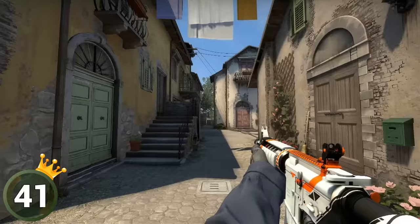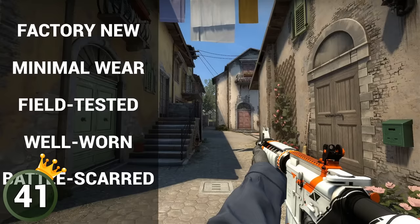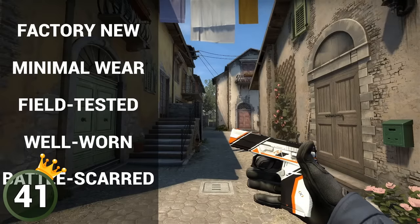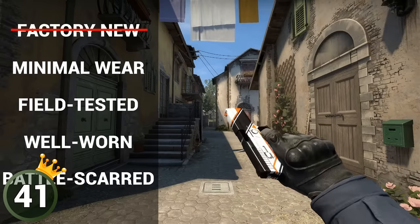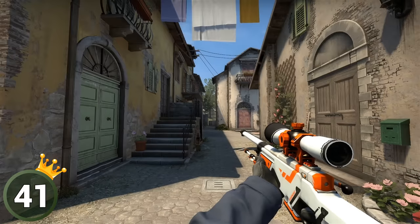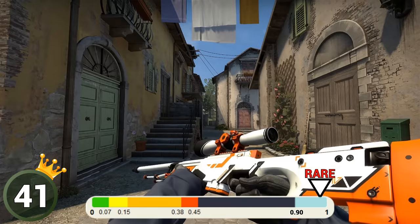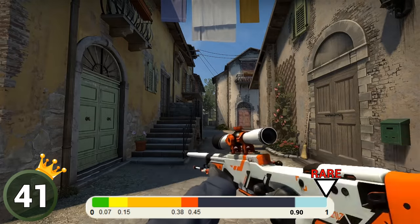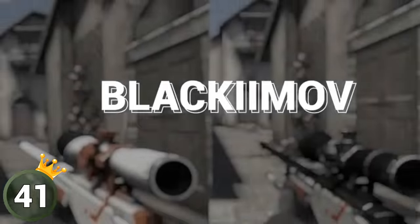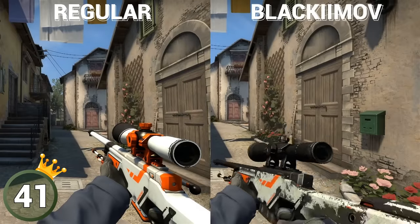The AWP and M4A4 Azimov do not have a minimal wear or factory new condition. The P250 Azimov can be obtained in minimal wear condition, but factory new is not possible. By the way, AWP Azimov is considered especially valuable at float values from 0.90 to 1.00, when the scope is completely abraded. In this condition, the scope is called 'Black Emov' — a combination of Black Scope plus Azimov.